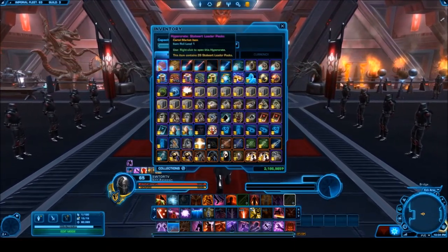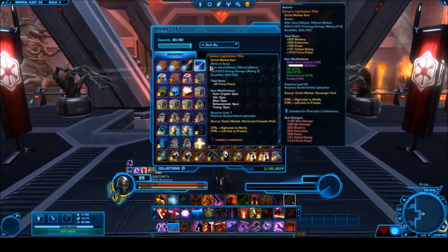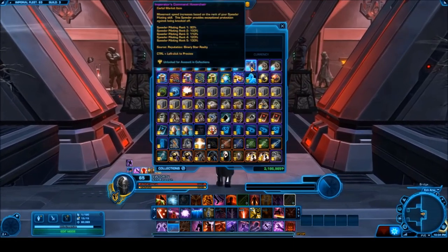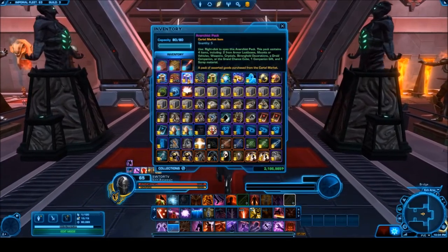Starting off with some really awesome stuff: we have a few hyper crates, then some platinum items like the Unstable Peacemaker, the Tithe Pike, a few other platinum weapons, a platinum pet, and a few platinum mounts as well. Also a few other cartel packs like super crates.